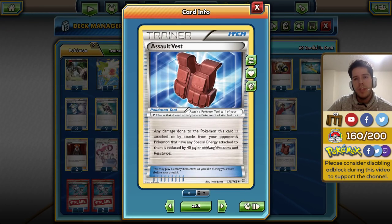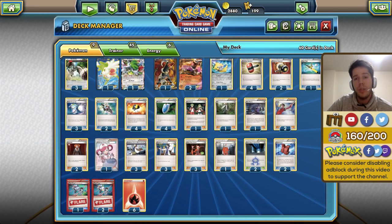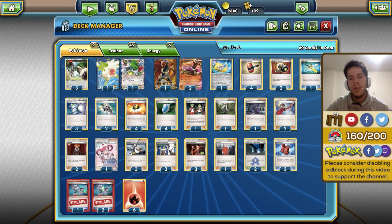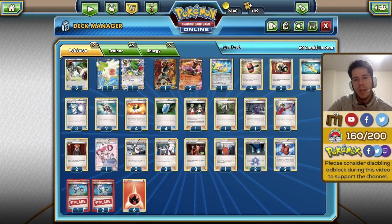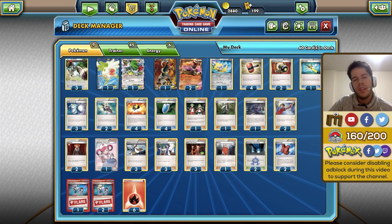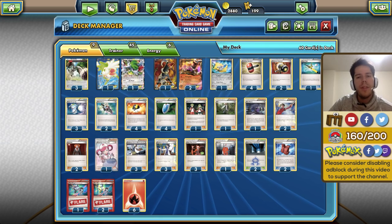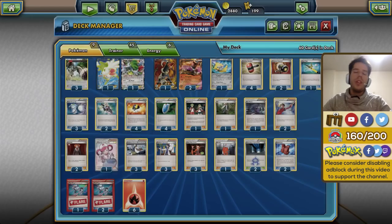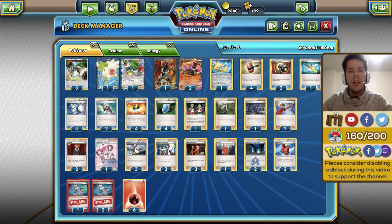Assault Vest — not only are you denying energy with Enhanced Hammer, you also reduce the damage you take if you can't prevent it, so that's probably the most useful tool here. Most decks use special energy so Assault Vest should put in the work. Finally, three Head Ringers to try to attach turn one to your opponent's basic Pokémon EX, making it harder for them to attack.